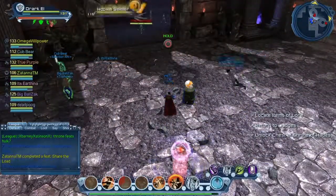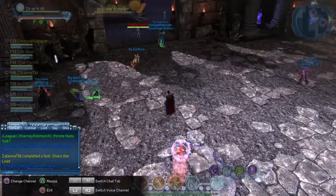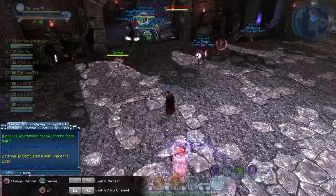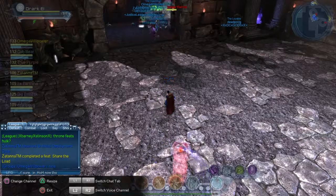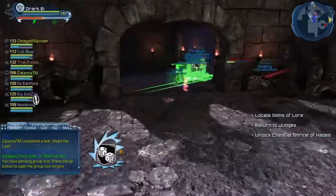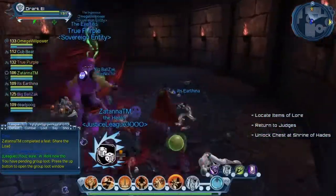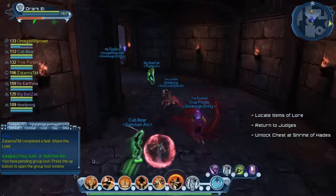There's Share of the Load — this is also a hard feat to get. When you come to this room and you see all those blocks, don't kill any adds. Take the blocks where they have to go, and then the item shows up. You get a feat for making it pop up — you don't even have to pick up the item. It's nice to see the community can do this type of thing.